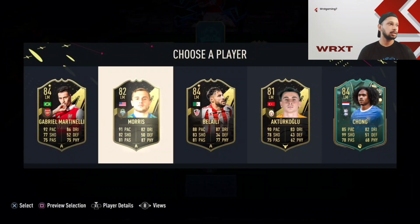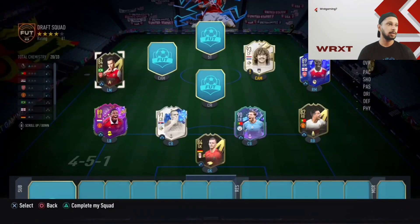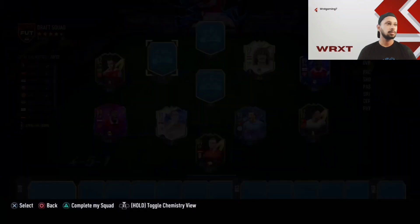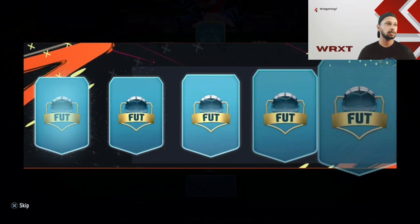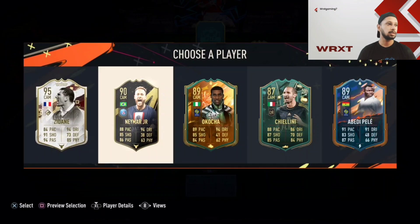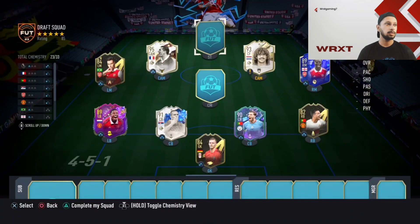Next player — I'm gonna take Martinelli. Chong has good pace but 99 shooting and plays in the Championship for Birmingham City, so Arsenal's Martinelli at left midfield. Zinedine Zidane — have to take the Zidane icon, good for chemistry and one of the best CAMs in the game.